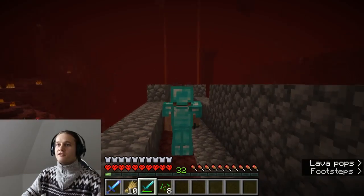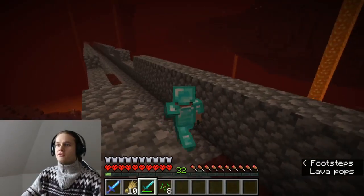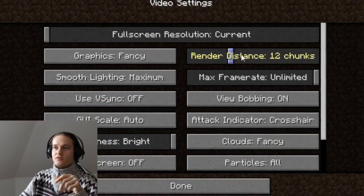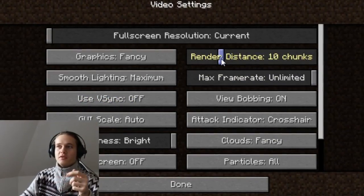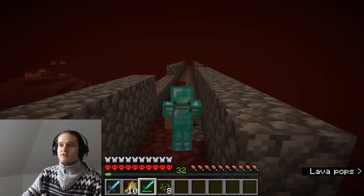I searched in the open, but I am surrounded here with nether wreck mountains left and right from me. And here you can already see the nether fortress structure. It is very crucial to set the render distance to 32 chunks — otherwise if you play on maybe 6 or 8 chunks, you wouldn't see the fortress so quickly.